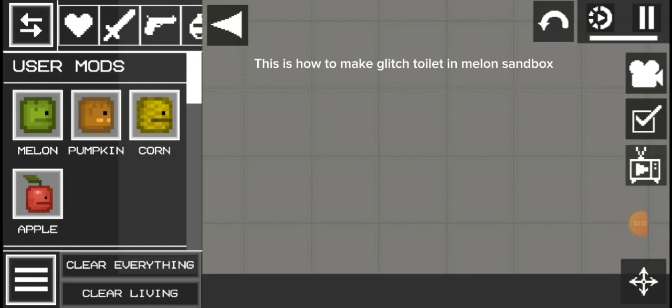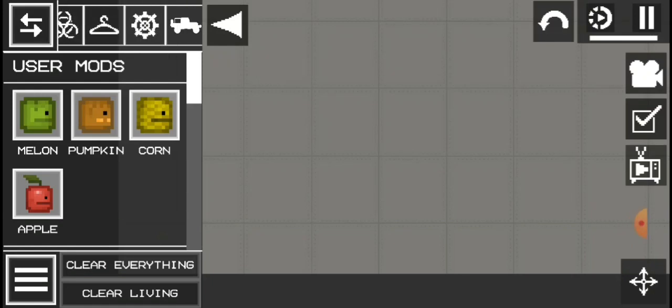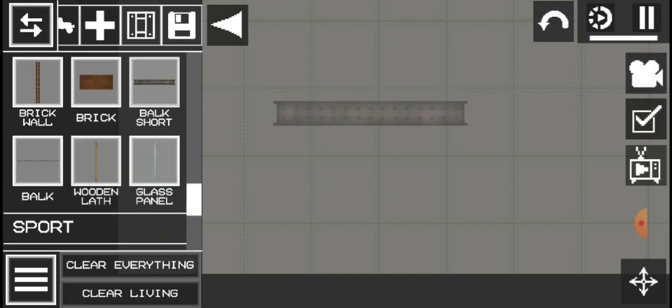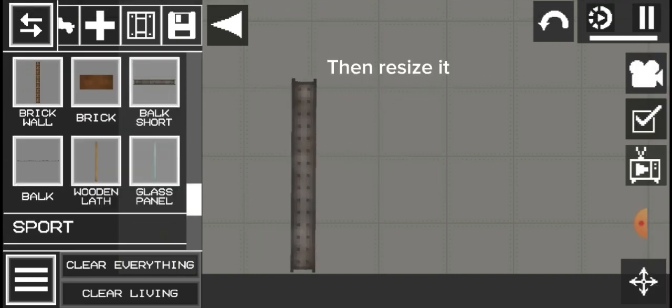This is how to make Glitch Toilet in Melon's Sandbox. First you need to get a box short, then resize it.